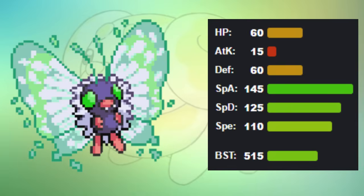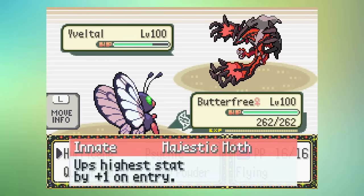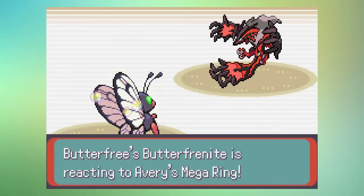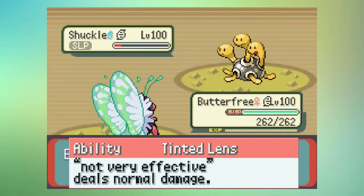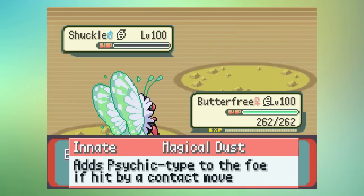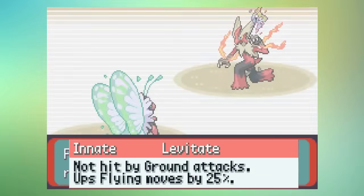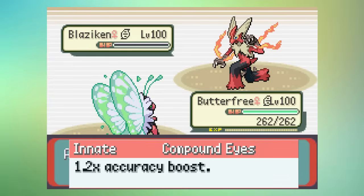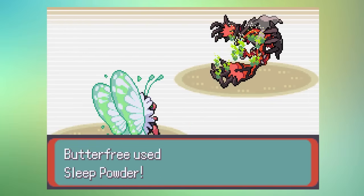Its stat spread is phenomenal and its abilities really make it a threat. Even in base form, a major piece to Butterfree's game is the ability Majestic Moth, which raises its highest stat by one on entry — make this its Speed and its 110 Speed stat becomes very viable. After it Mega Evolves, the strength really comes out. It gets Tinted Lens to hit all not very effective moves with normal damage, Magical Dust which changes the foe's type to Psychic making them vulnerable to Bug type moves, Levitate to avoid Ground moves and boost Flying moves, and Compound Eyes — a key to its Mega skill set, boosting Sleep Powder to 90% accuracy.